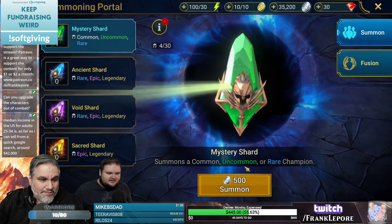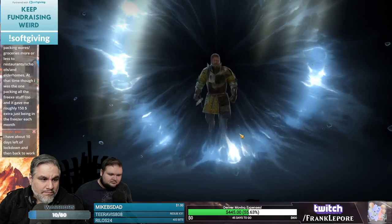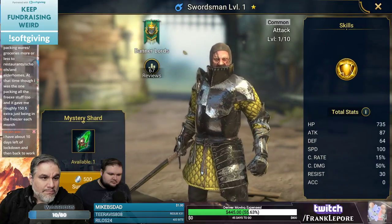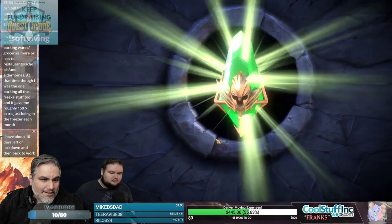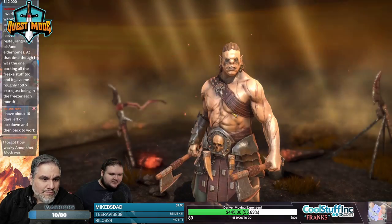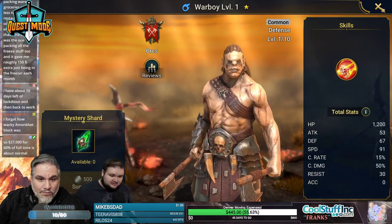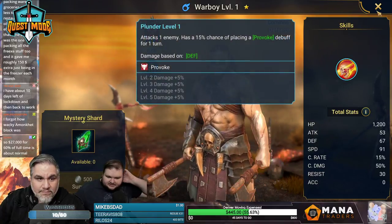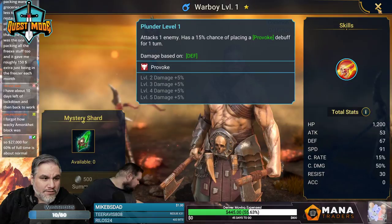We're just gonna go to summon. Level 1 Swordsman. The median income in the US is around $42,000 according to a quick Google search. Level 1 Orcum. Attacks one enemy, has a 15% chance of placing a provoke buff for one turn.